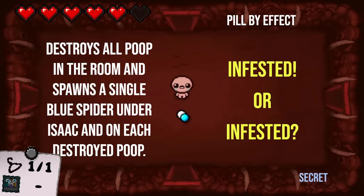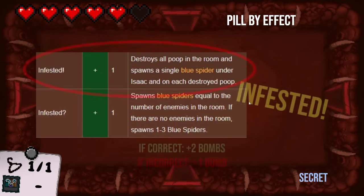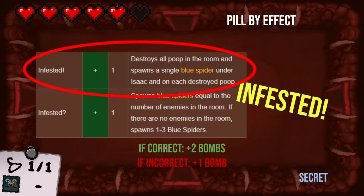Next room here is actually a secret room, so this one's a bit different — it's one or the other. Is it Infested or Infested? Destroys all poop in the room and spawns a single blue spider under Isaac and on each destroyed poop. I am going with the exclamation point. Any reason for that one? I just used it recently and tried to remember that. You are exactly correct — it's Infested with the exclamation point. And for getting that correct, you actually get two bombs. Bombs can be used to skip rooms or do one HP of damage to a boss.